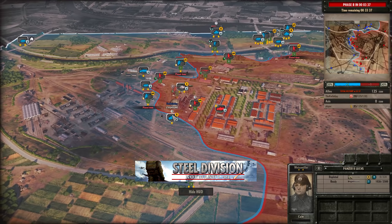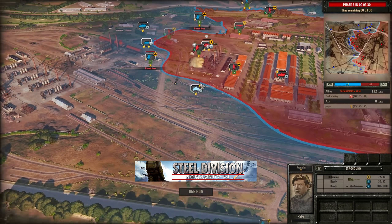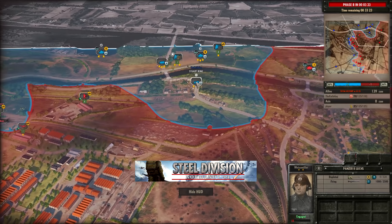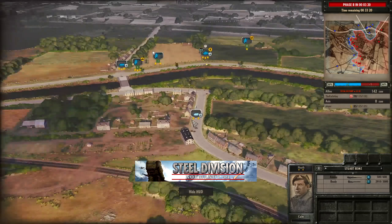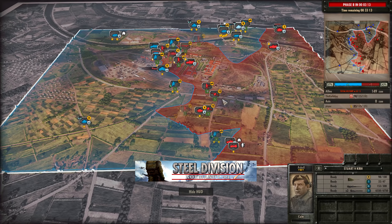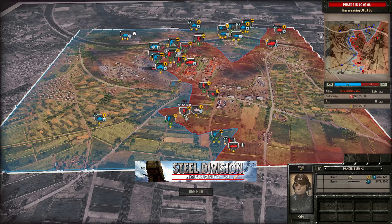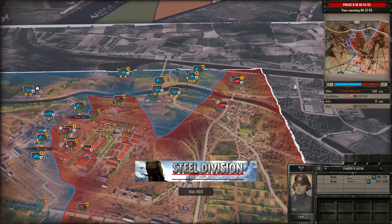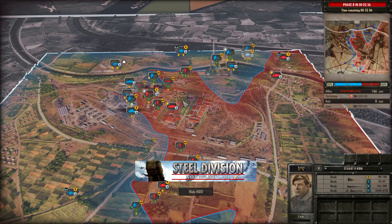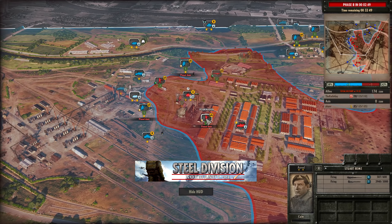The Panzer II Lux has no more 20mm ammunition so it's no longer a threat to the Staghound. The Staghound has got line of sight — the Panzer II is going to take that shot. The player is trying to block it off with smoke, but that's not going to do the job. The Stuart Remi has managed to push through. Panzer IC is being forced back on the top side by the Stuart V, and until Phase B there's nothing really bigger than a Panzer II that the knife guy has to deal with, which is interesting.